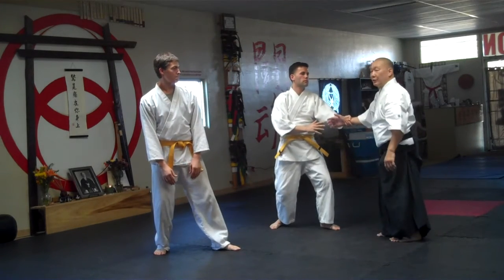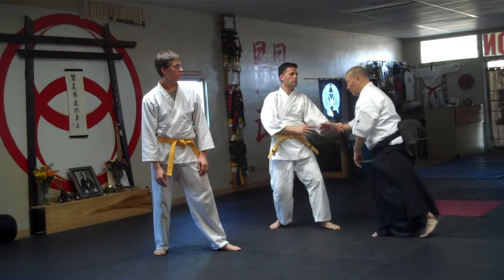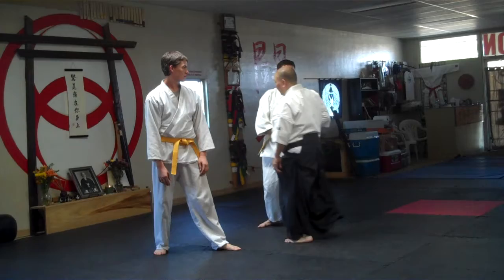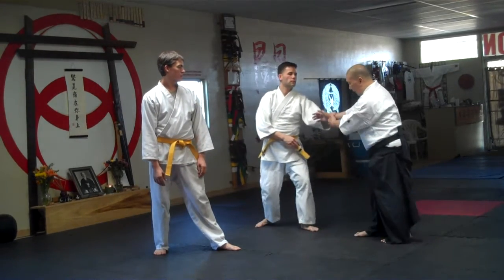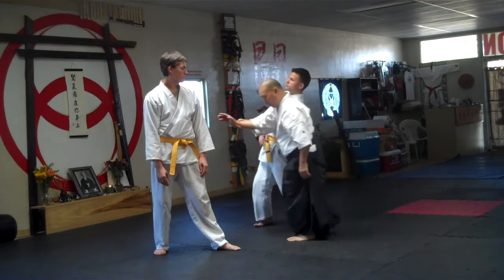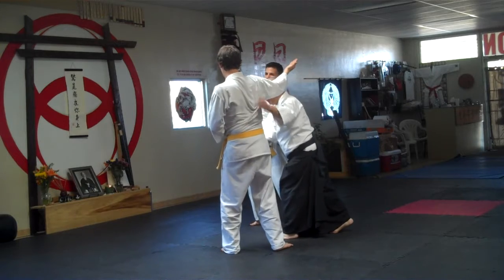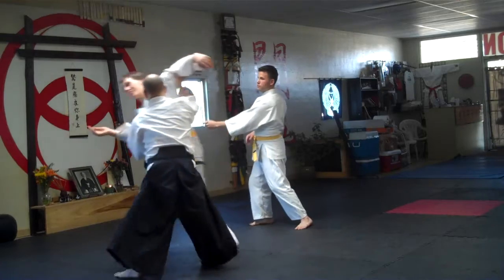So how do I break his grip? Remember we talked yesterday — I'm working towards the thumb. So I'm here, going this way breaking. I don't want to do this. Again, like I have a tie bar; this is very connected to this. As he's coming, I'm moving out of the way of the attack. I'm grabbing him here. Turning, turning — Shiro Naga.